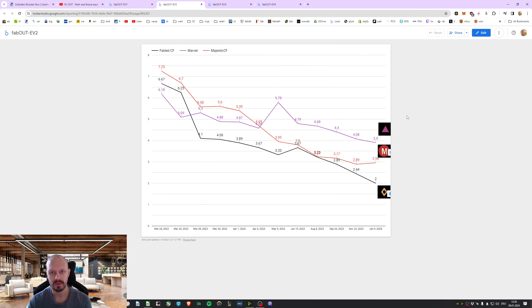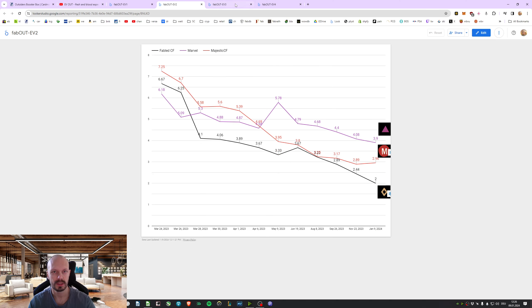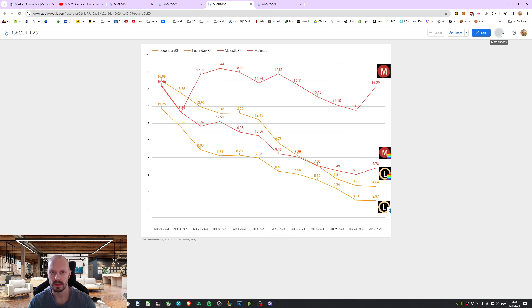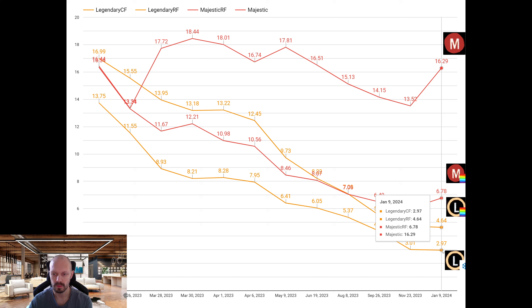It looks like the expected value dropped yet again — Outsiders has been dropping a lot. But wait, there's more. The legendary cold foils — the extended art ones — those normal legendary extended art cold foils kept their price; they went stable at €2.97. And then you can get legendary rainbow foils on average per box, those at €4.64 in value — also the lowest we've seen.